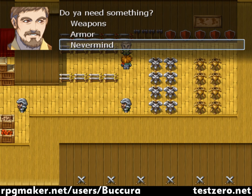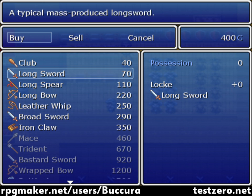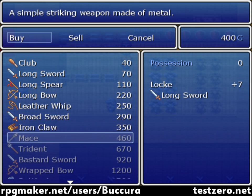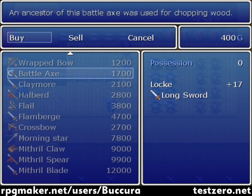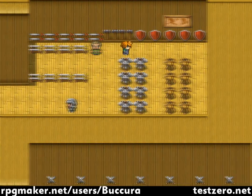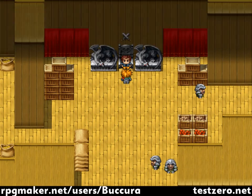Do you need something? We could use some weapons. Oh, you have to hit buy first before you can see the possessions. Alright, what kind of weapons can we get here? Can't afford these — I don't have enough gold. I'd like to go out and grind for enemies, but I don't seem to be able to. Unless I'm missing something. Let's talk to the leader here.